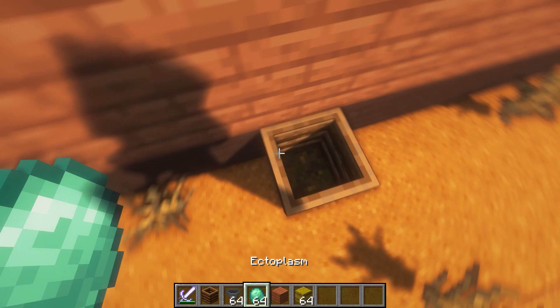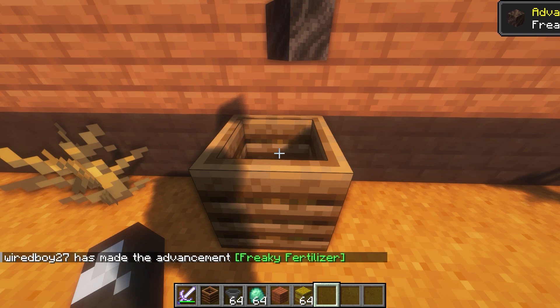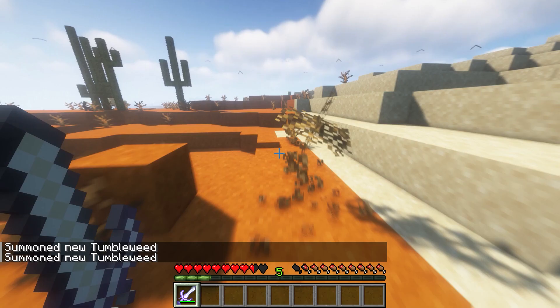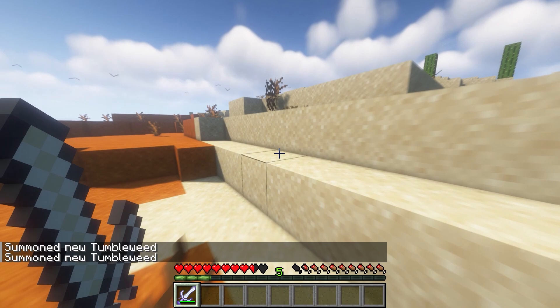If we have a composter with some compostable material in it, we can then put ectoplasm in, fill it up to the top, and we get soul soil. We've also got terracotta bricks in all 17 colours.